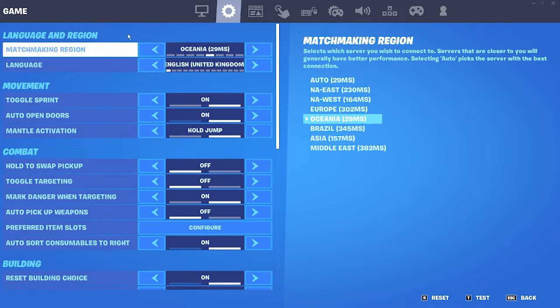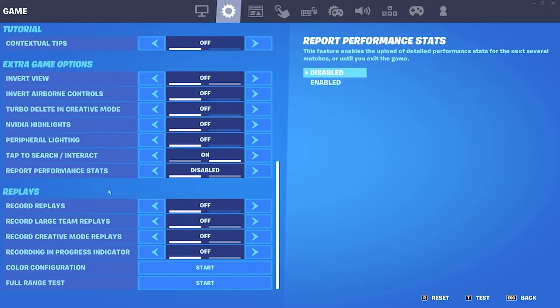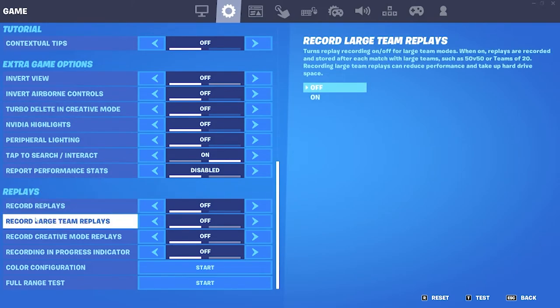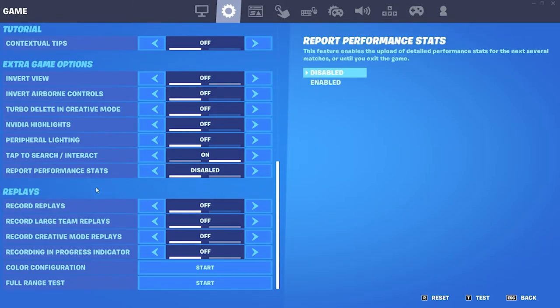In Game Settings, make sure you're on whatever region you're from. At the bottom of Game Settings, make sure all the record replays and similar options are switched off — they'll definitely impact your performance. You probably won't notice too much individually, but all these little tips and tricks add up.